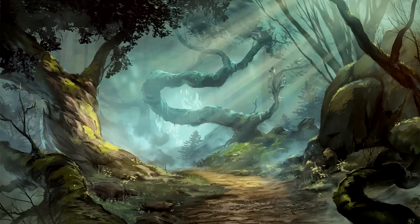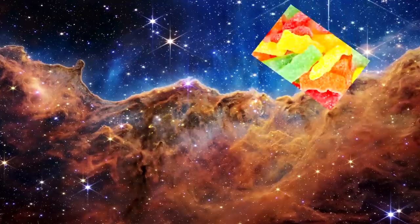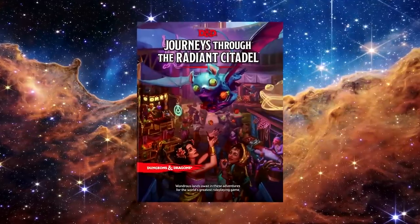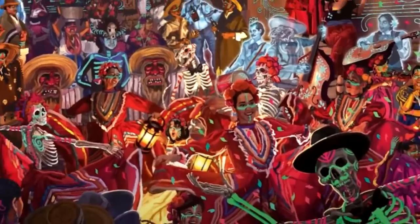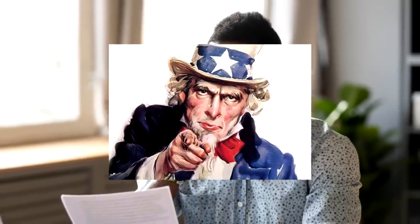Psst, stick around to the end of this video for a secret surprise. Howdy, how's it going? My name's DabbyChappy, and I hope you have your edibles ready, because it's time to lift off into the ethereal plane with Journeys Through the Radiant Citadel, a 13-adventure anthology a la Tales from the Yawning Portal that goes from levels 1 through 14. I'm going to give a brief overview of each adventure and help you avoid buyer's remorse, or otherwise be the talk of the table with the hottest new book.